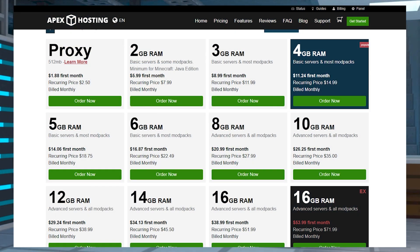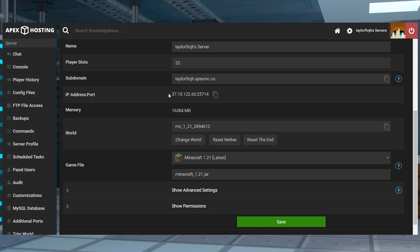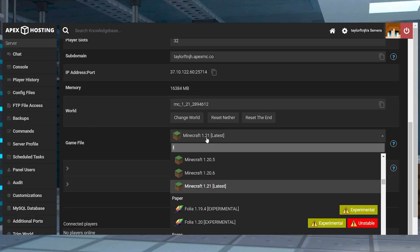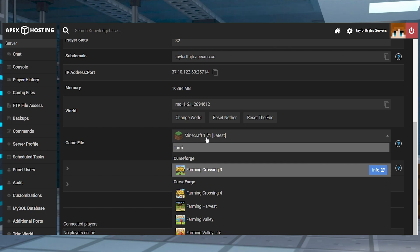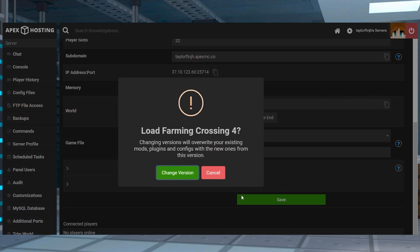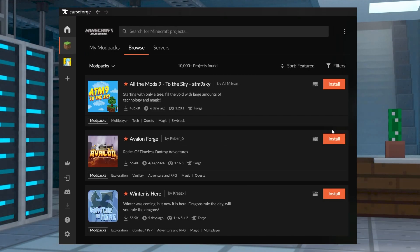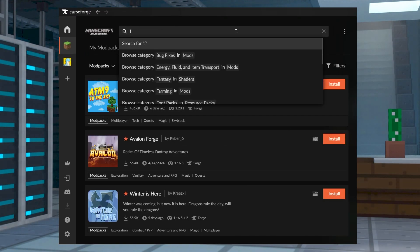If you don't already have a Minecraft server, make sure to purchase one before following the next steps. Once that's done, head towards your Apex server panel and find the game file section, and then click on the currently selected option and type Farming Crossing 4. Once that's found, click on it and continue to confirm all of the changes, and then after this you can install the modpack on your CurseForge launcher.